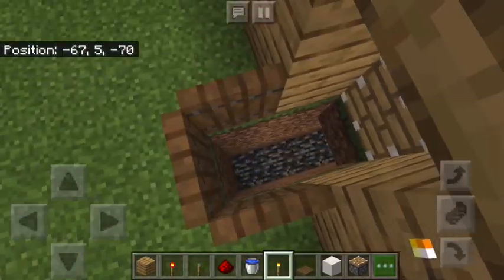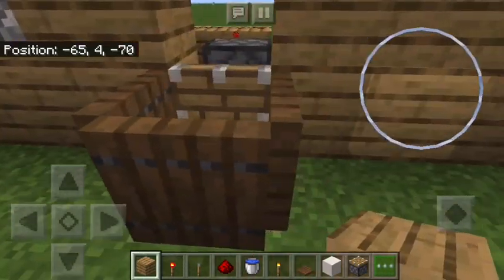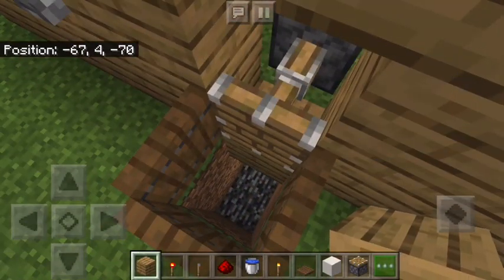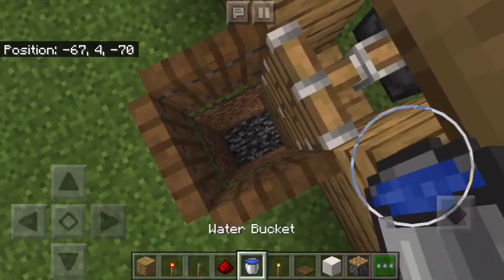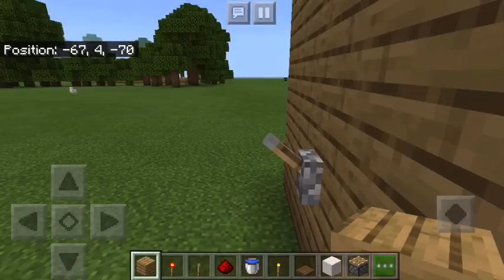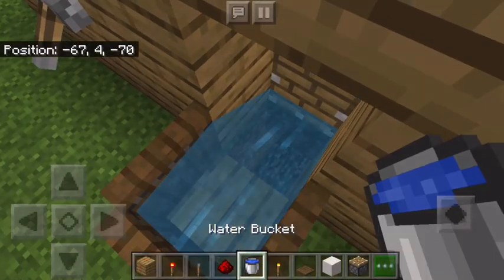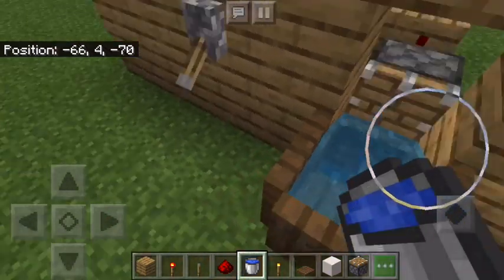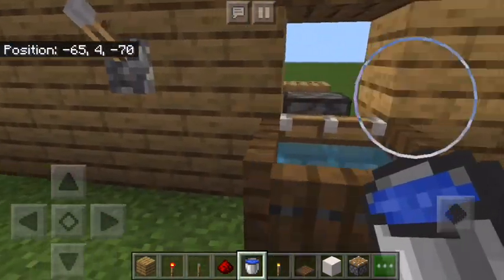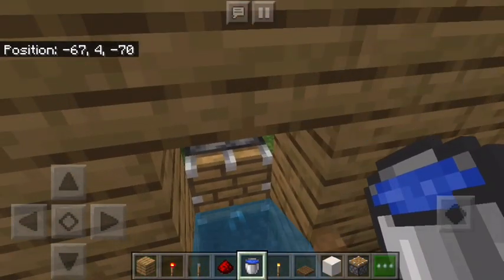We're going to have our piston go out like that and extend, and we're going to plop that down there. So the water should flow down into the sewer system, unless the piston extends. Hope that's making sense so far.